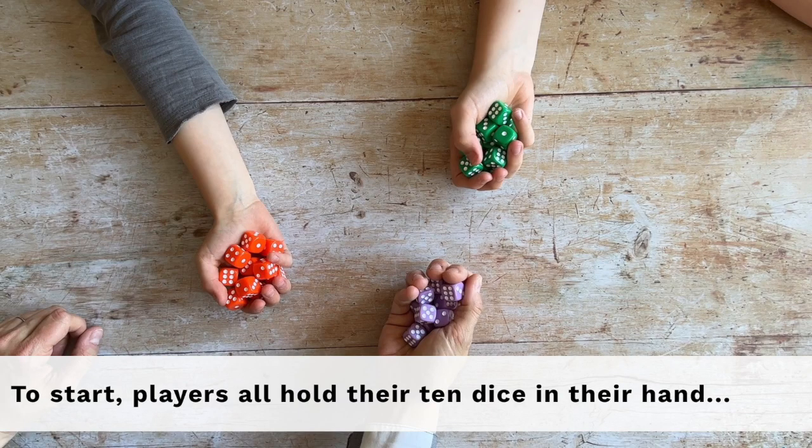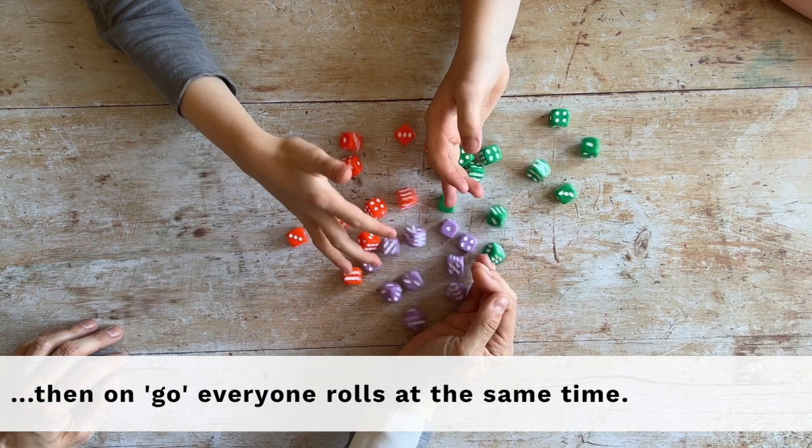To start, players all hold their 10 dice in their hand. Then on go, everyone rolls at the same time.